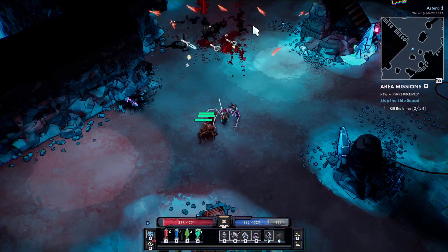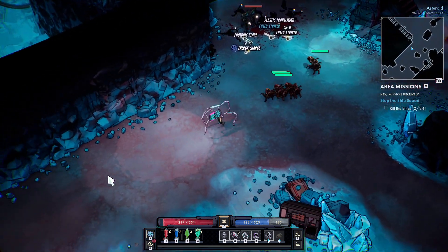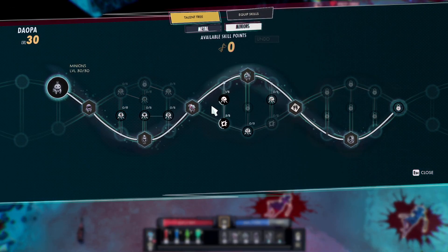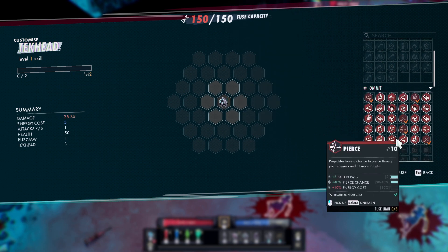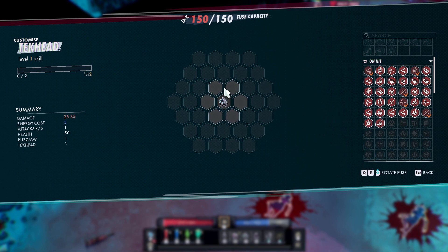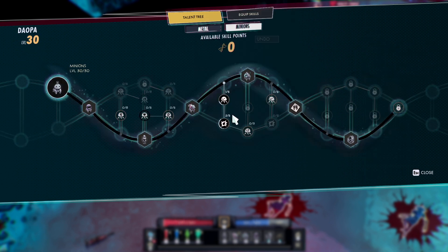So that is the main build I am going to be using — the Technomancer Minion build. There is also another build you can do with a tech head. I don't have the fuse capacity for it, but you can definitely stack up lightning damage with this and it can do some crazy, crazy, crazy damage.